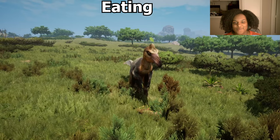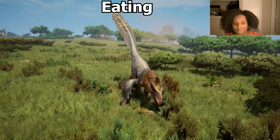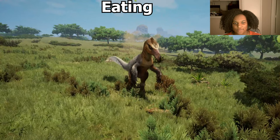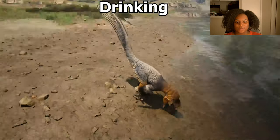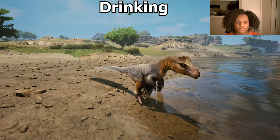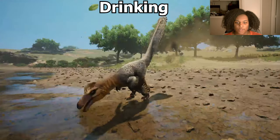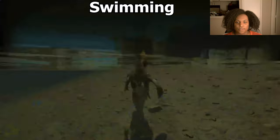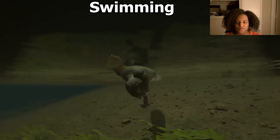Here's the eat animation — I like that a lot, it's very precise. Here's the drink animation — pretty standard, just a little sip, no look-around or anything. And here's the swim animation — he uses all his limbs, even those feathers, to his advantage. It's pretty slow.